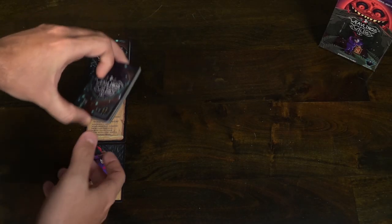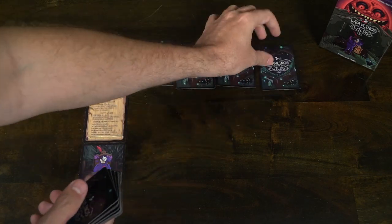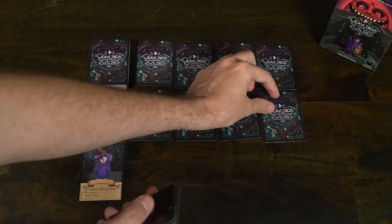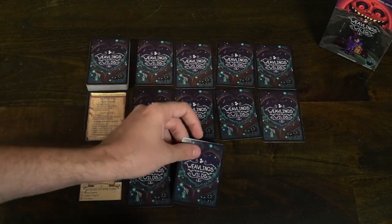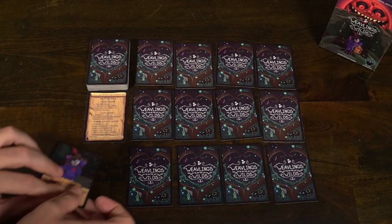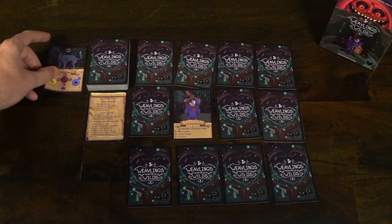To begin the setup for the base game of Weavelings in the Wild, the first thing you'll do is take the trapper and the player aid and set them aside. Shuffle the rest of the deck of cards, then make a 4x3 grid and place the cards face down. Afterwards you will take your trapper and place it on any of the cards, removing that card from play and putting it into the discard pile, and placing your trapper in its location. Set aside the player aid within reach so that you can see what you have to do on your turn and how the rounds go. Then the trapper will be in place and you will flip over all of the cards from the 4x3 grid to begin the game.